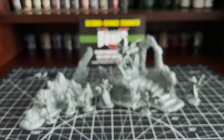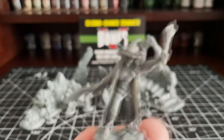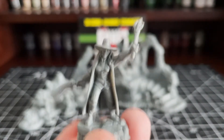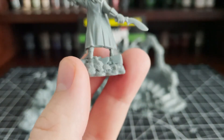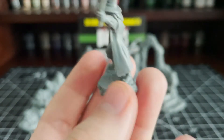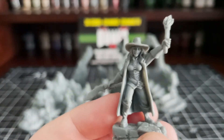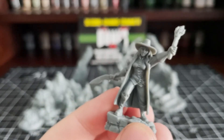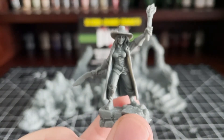Our final figure for this set is Helena Greycross, Vampire Hunter. She looks like a Van Helsing sort of character with a witch hunter, inquisitor sort of vibe, and she'd fit in well amongst any grim fantasy environment. The torch she carries provides painters an opportunity to practice their OSL, or object source lighting. She's quite outnumbered against all these vampires, so I wish her luck taking down this nest.